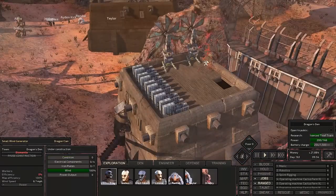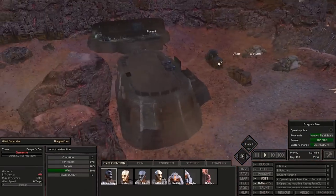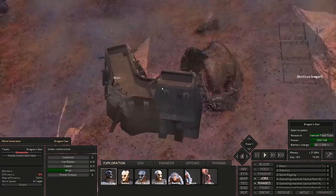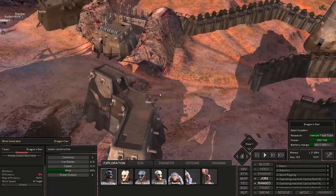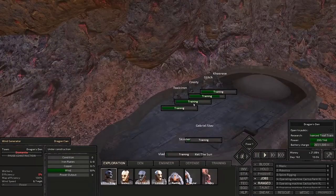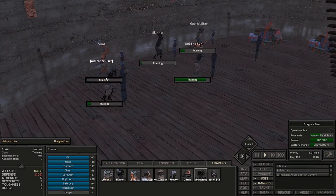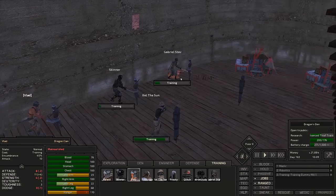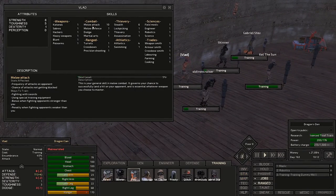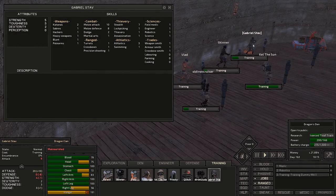I went and started building a couple more small wind generators around the area, and I've got another large one being built. We got our new recruits training and people working on turret training right now. Once these guys get their skill high enough, I think we can head out. We got 10 melee attack for Vlad and Old Iron Cruiser, so we'll have to get them up a little bit.